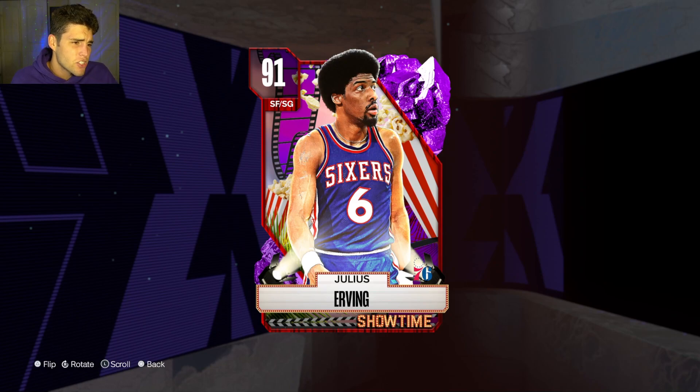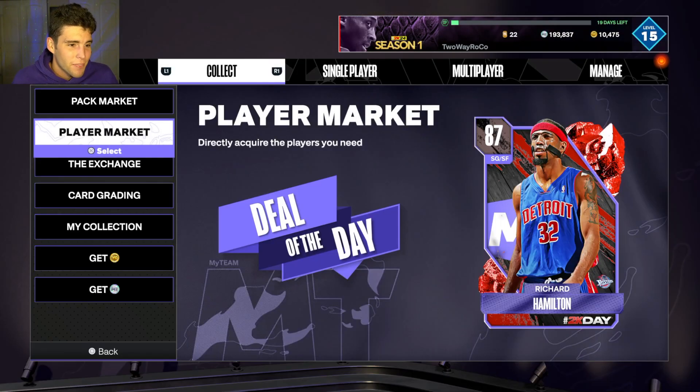Dr. J doesn't have the best three-ball but he can get you a bucket — he can run to the rim, has a smooth release, and good badges. Defensively he's absolutely elite: 6'7", large frame, great speed and lateral quickness. I feel like Dr. J and Vince aren't as talked about as T-Mac and Brandon Roy, and I'm not sure why. Both Dr. J and Vince for their specific prices are absolutely elite. I kind of wish on my other account I had bought some of these cards instead of locking in T-Mac and Steph, because that MT I'll never get back.